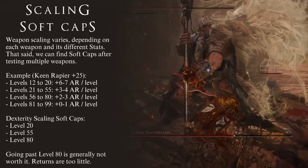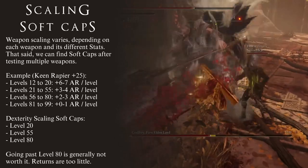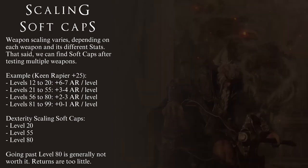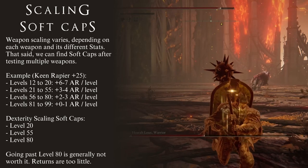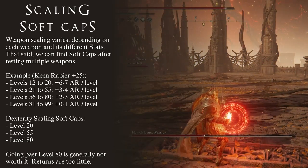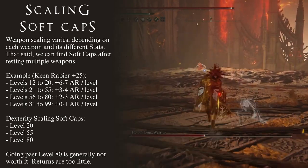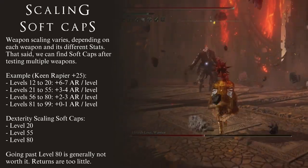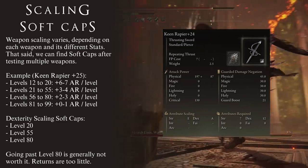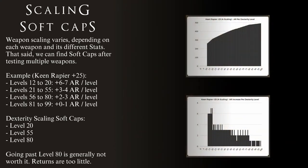Weapon damage scaling is a complicated subject, made up of multiple concepts and various calculations, which I will be covering in detail in a separate video. The basic notion with Dexterity is that all weapons with Dexterity scaling will have their damage increased as you level up your Dexterity stat. Damage scaling is determined on a weapon-per-weapon basis, meaning each specific weapon has different conditions and shows different data. For scaling data in this video, we will be using a Keen Rapier plus 25, which has an A scaling in Dexterity.